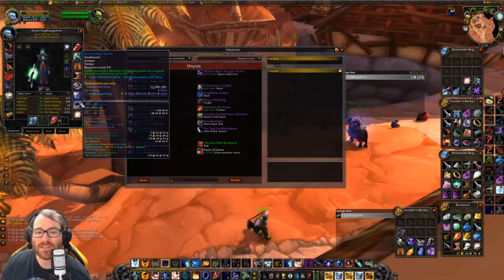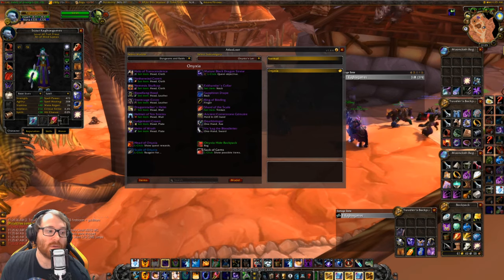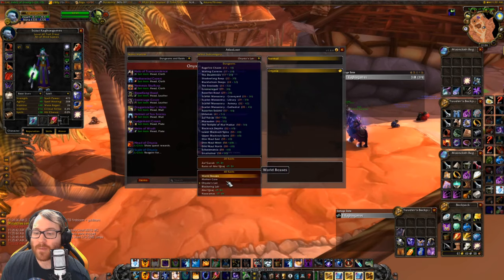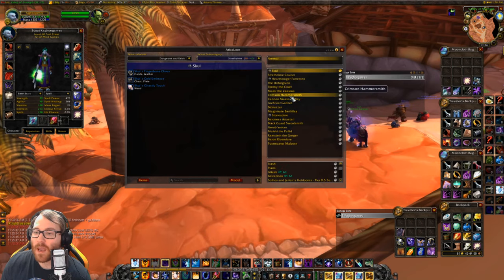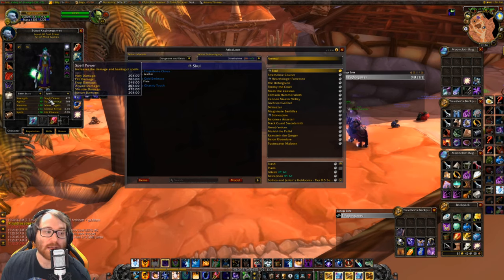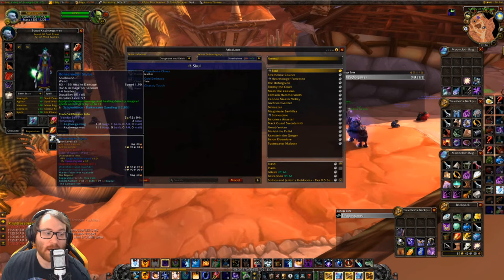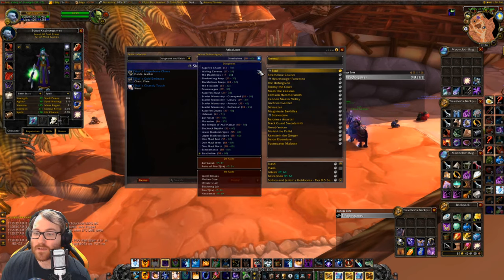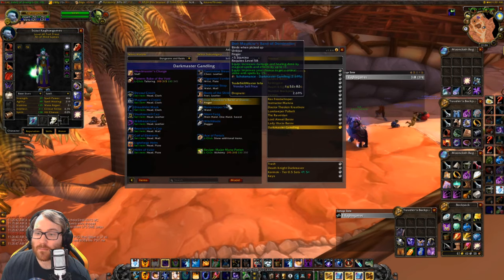Now we come to our final slots: weapons. For wands, you want Skull's Ghastly Touch if you can get it — it's a rare drop off of Skul within Stratholme, dealing 14 Shadow Damage. That's the best wand you can get. You can also get wands with 13 Shadow Damage, though those sell for a lot. If you can't get those, go with the Bone Creeper Stylus, which drops from Skullflame Shield off the last boss in Scholomance and gives 11 spell power.